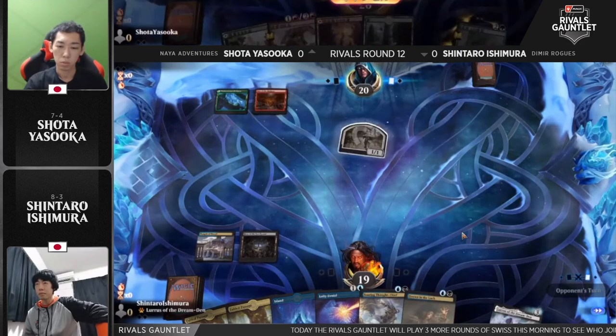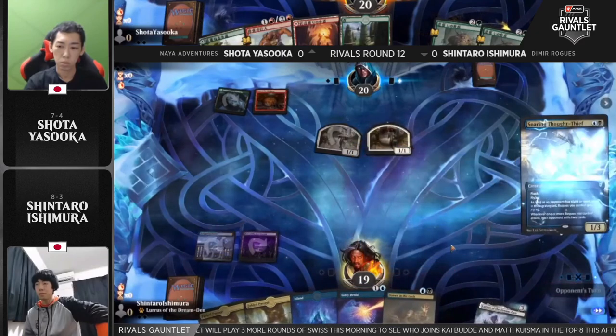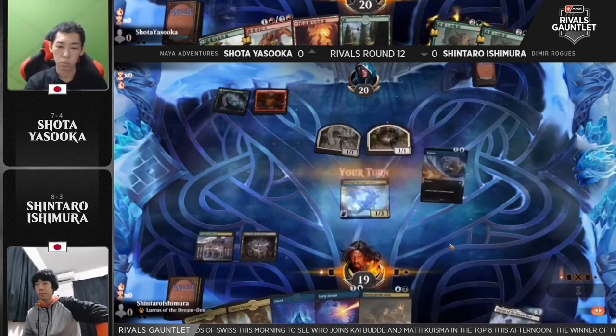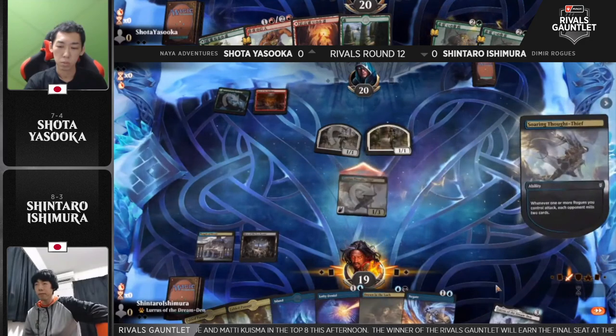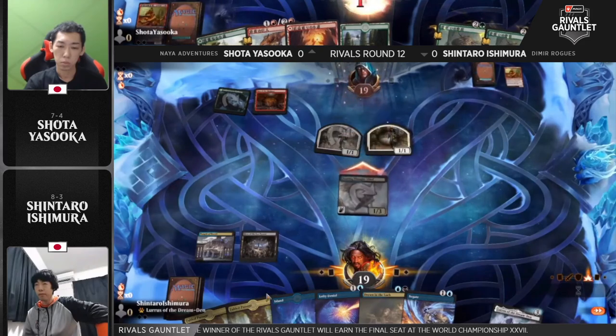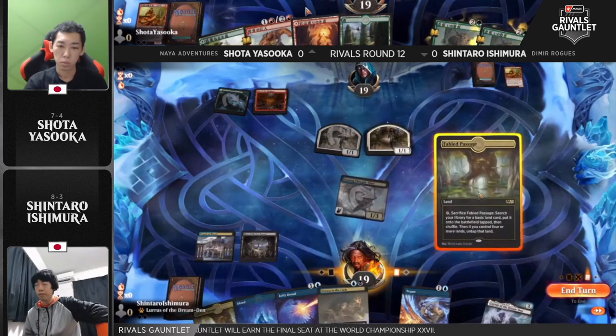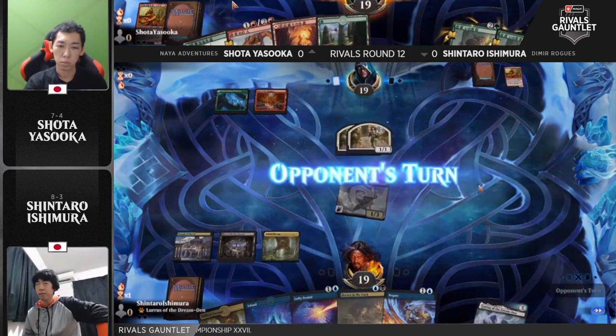With a loss, it doesn't look too good for Yasuoka. At seven and five he'll really have to sweat, while Ishimura is in a prime position. If you have to face this bad matchup, it's good for it to be in a match that isn't going to knock you out of top eight contention. Ishimura gets a bit of a rest, though he'll still want to play sharp. The pressure is certainly on Hall of Famer Shota Yasuoka — a win here will effectively lock him up with eight wins.